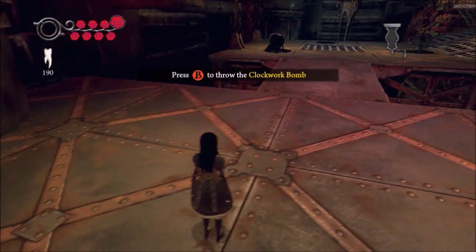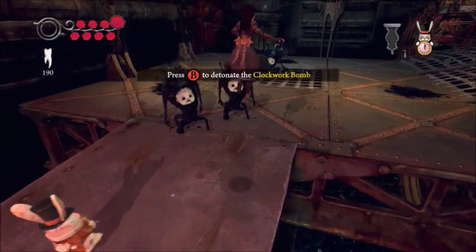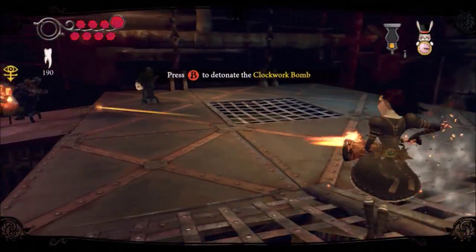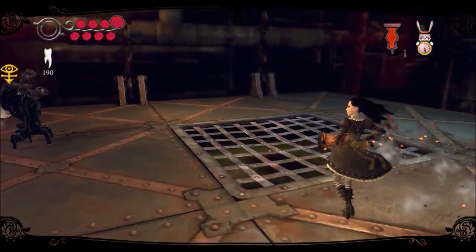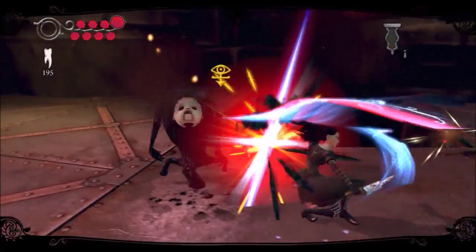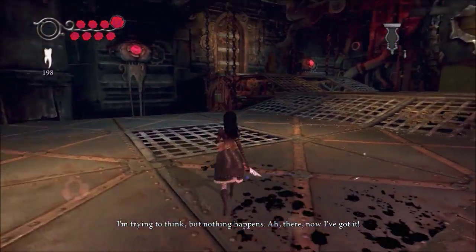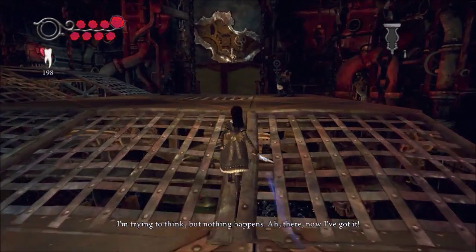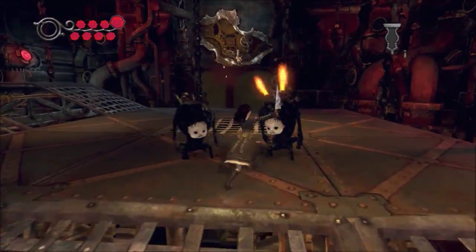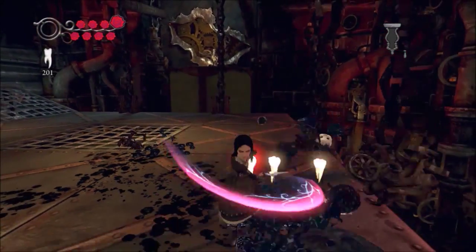And yeah, they tell you that the clockwork bomb can be a distraction. The clockwork bomb also works as a distraction, and if it blows up in an enemy's face it will deal damage as well.